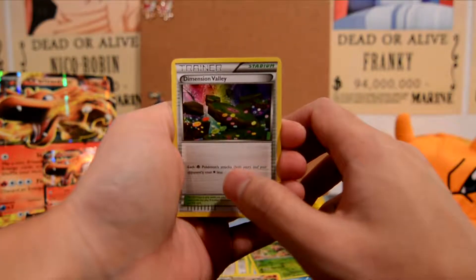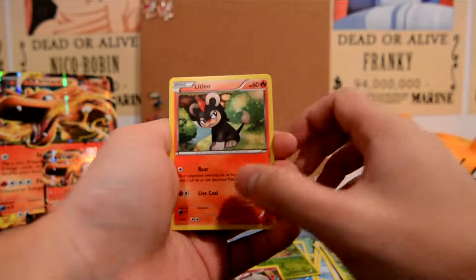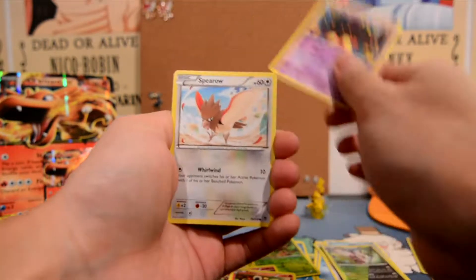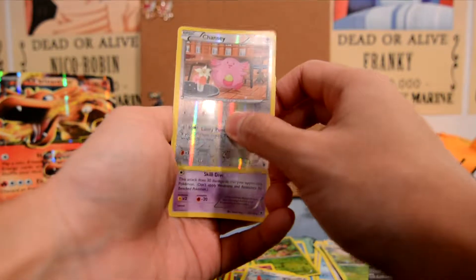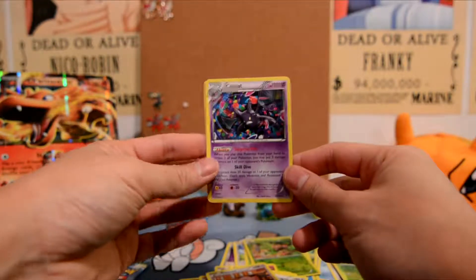Steam Siege pack: Oshawott, Fletchling, Lavesta, Meowth, Manetric, and we got a Shiftry. And our rare — we got a Samurai rare. Breakthrough next.